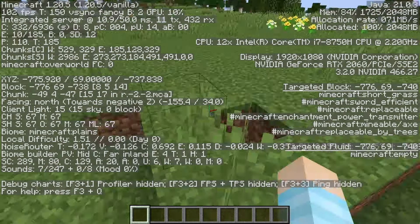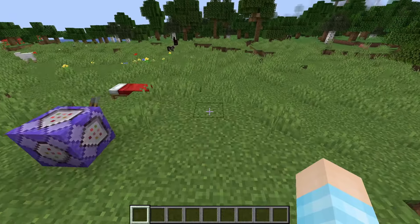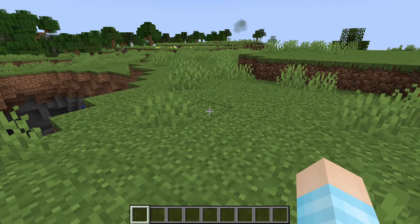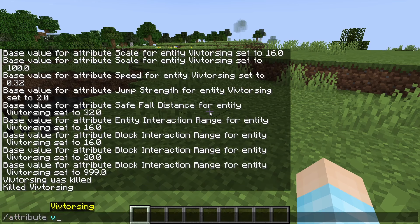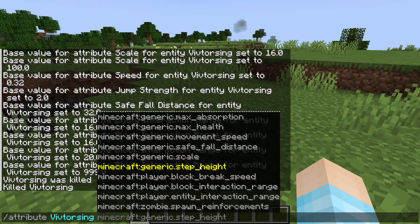This is what happens when you don't read the new update logs — that's my fault for not checking. Another attribute I would change for this, for the giant, is probably step height.